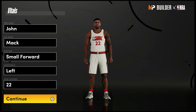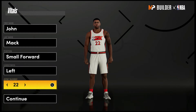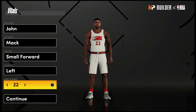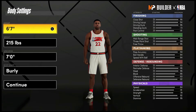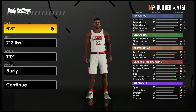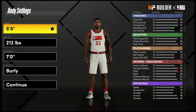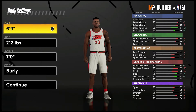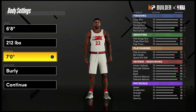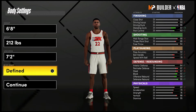Without further ado, let's get into the build. This is going to be small forward. He is a lefty and jersey number doesn't matter — I just chose 22 because that's the number he wore in his prime on the Pistons. For the body settings, bring him up to 6'8", weight down to 212 pounds. The reason you go with 6'8" instead of his actual height of 6'9" is because of perimeter defense — at 6'8" you have a cap at 86, at 6'9" you max out at 79. For the wingspan, go with 7'2".